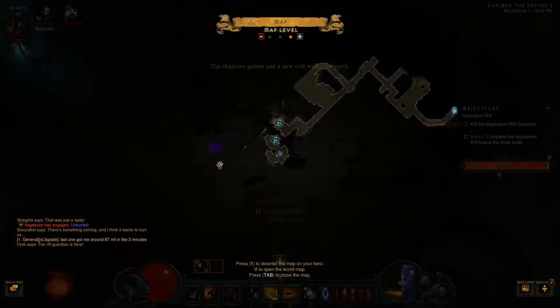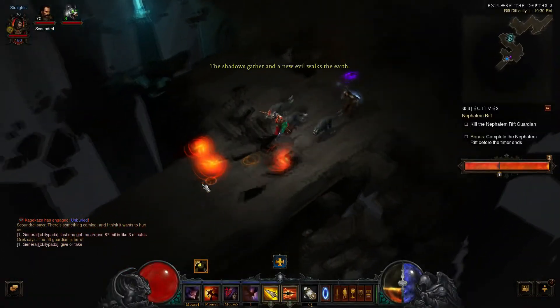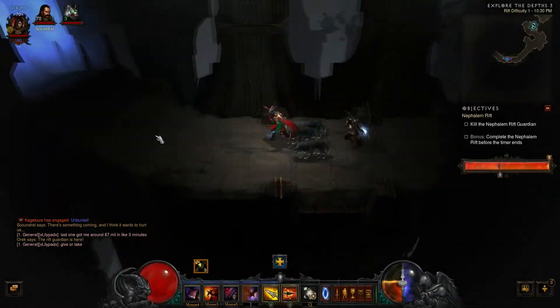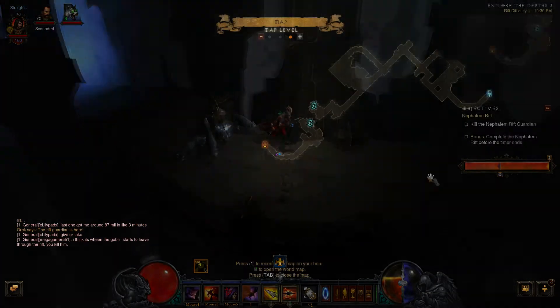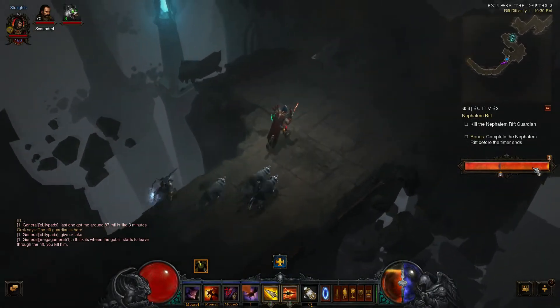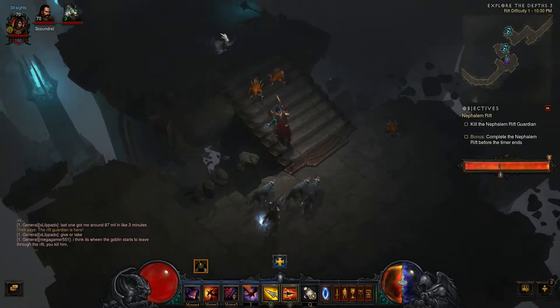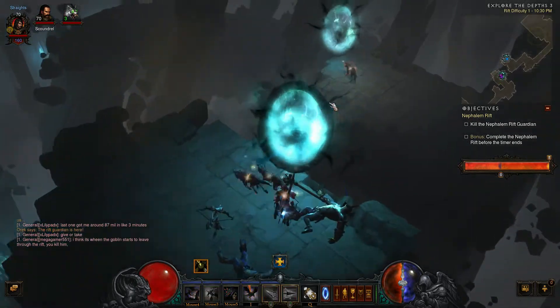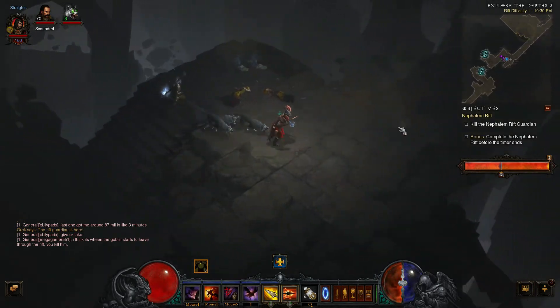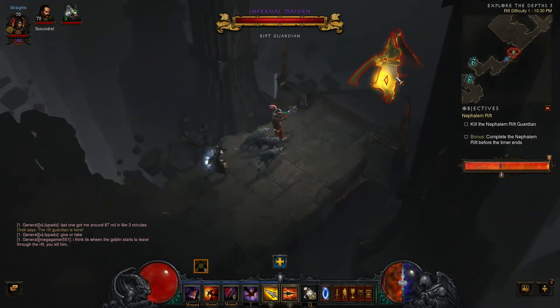The rift guardian has spawned! With the rift guardian, when he spawns, everything else dies. Unfortunately I don't know where the rift guardian is right now — there he is, he's up here. Everything else dies, so you don't have to worry about killing everything else. But your timer is still going.